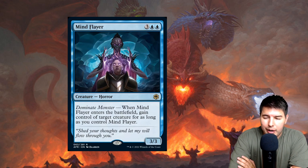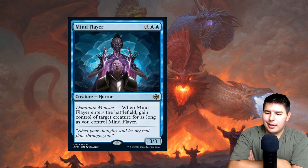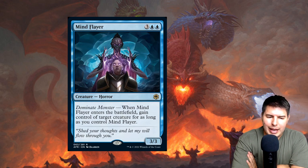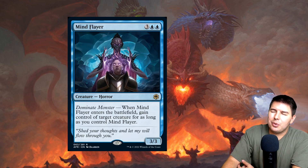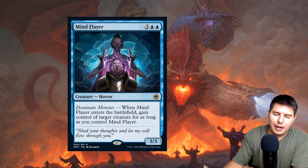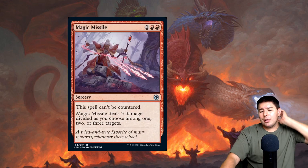Mindflair Tyrant — five mana, 3/3 horror. When it enters the battlefield, gain control of target creature for as long as you control Mindflair. At 3/3 it dies to a lot of things, but at least it survives Stomp. For five mana, gaining control of a creature and keeping it is a nice effect. The design is cleaner than Agent of Treachery — you can reanimate it if needed, but you don't need to. As soon as it dies, the stolen creature returns to their control tapped.